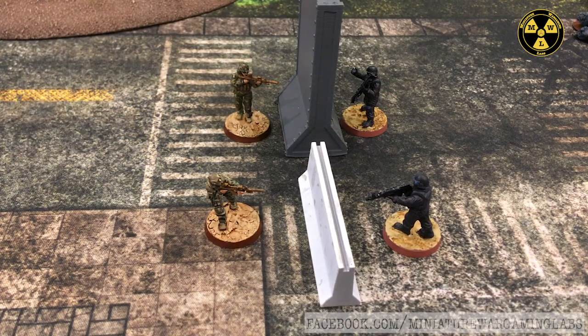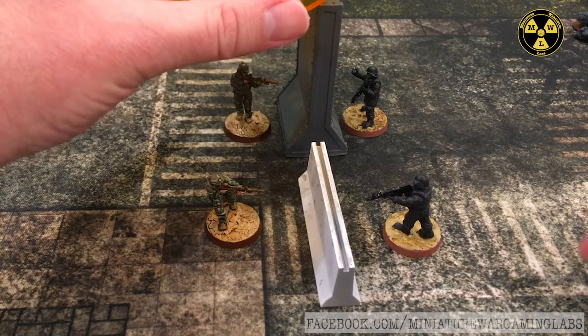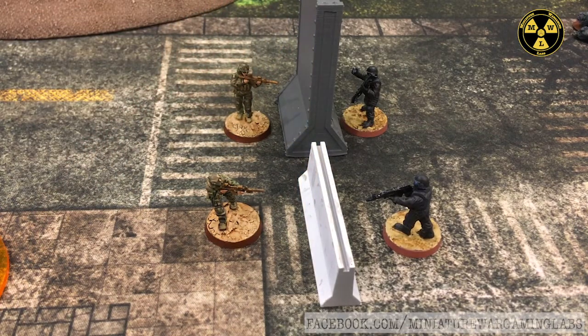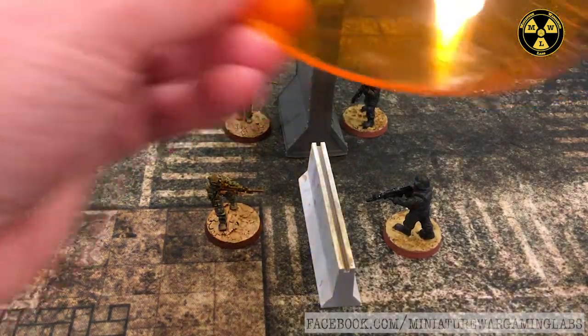There is an exception to how templates work when area effect weapons encounter terrain features. Terrain items will modify or block a template's area effect. Models caught in an area effect template but behind soft cover receive a plus two bonus to their armor save roll. Hard and hardened cover will completely block the blast effect, allowing you to throw grenades over a wall without being hurt by them. For example, even though a grenade template technically touches a model on the other side of a wall, the cover rules state the wall absorbs all the damage. This also applies to mortar attacks — the walls will protect your guys if you land the shot right. There is a scatter condition, so this could go horribly wrong.